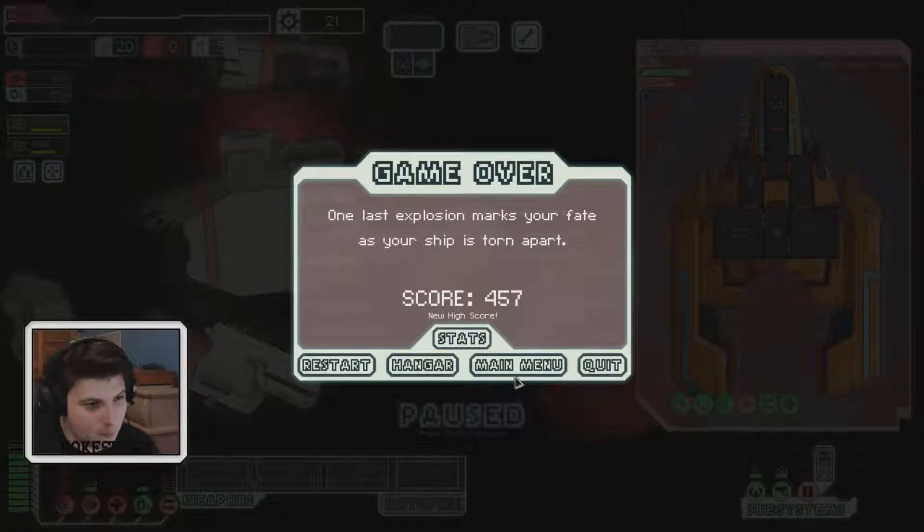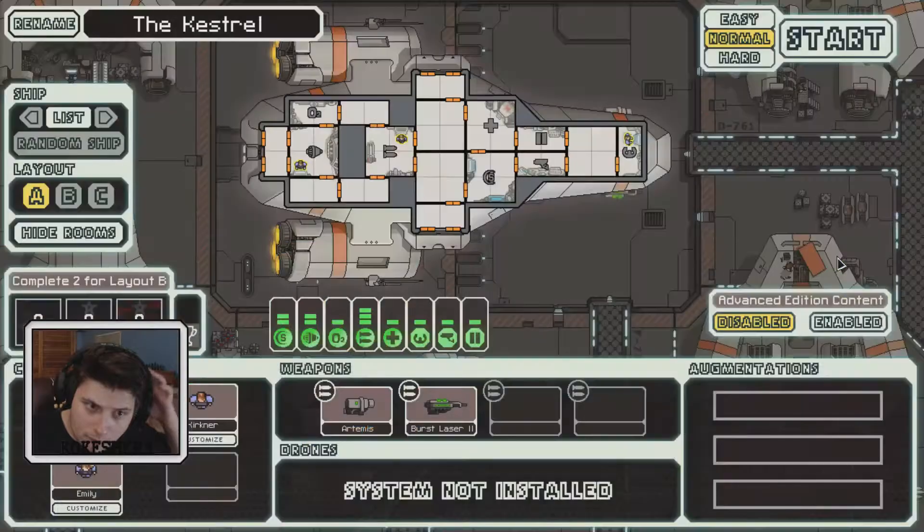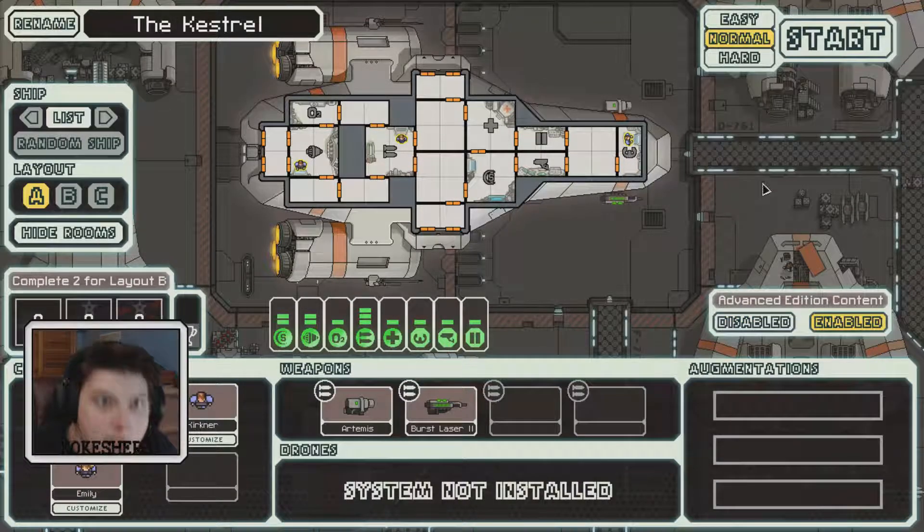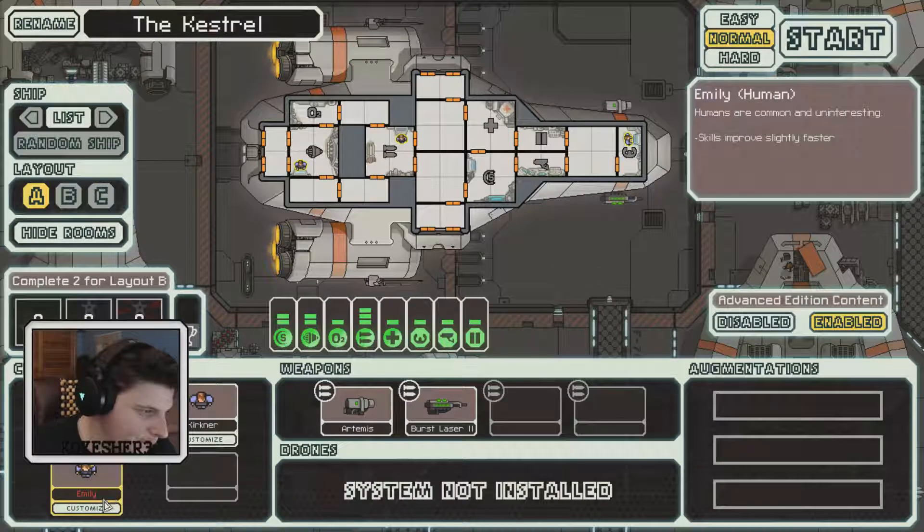There we have it. All right — main menu, new game. I was told to enable advanced edition content, so we'll do that. This game is supposed to be quite hard — yes, I'm figuring that out. I knew it but... no no no.